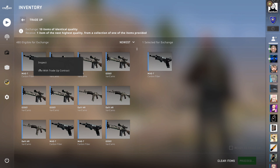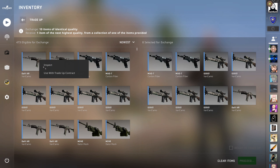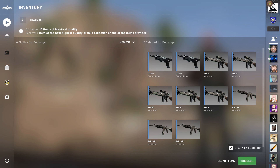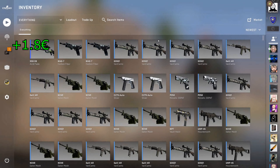So yeah, let's just do the trade-up here, we'll put the inputs in. I think this is about a 50% chance here, if I remember correctly. This is the first one, the worst floated one. Okay, come on... Oh, nice! I really like seeing that skin.